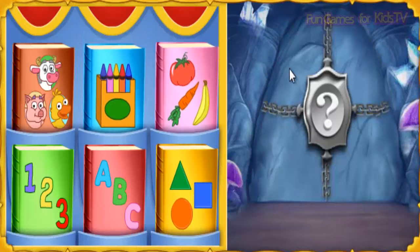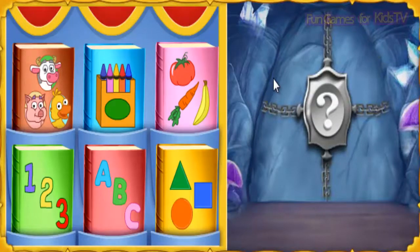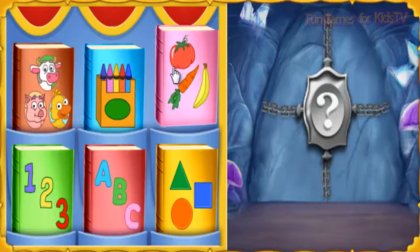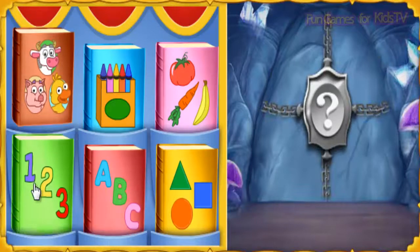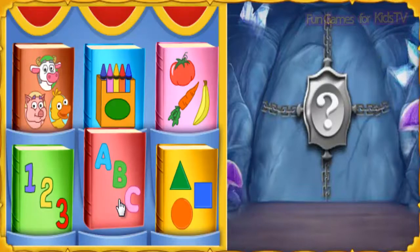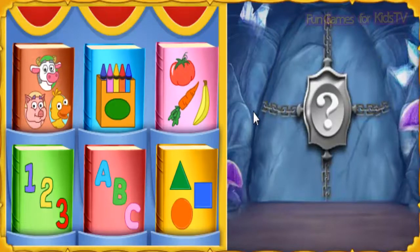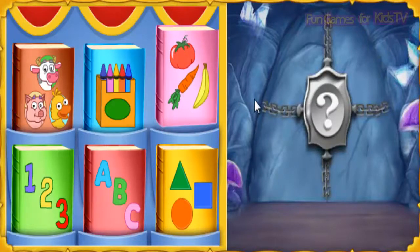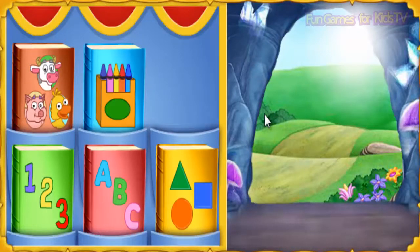This is a book about food! This is a book about shapes. This is a book about sheep. This is a book about letters. This is a book about animals. This is a book about numbers. This book is about food — let's choose this one. Roll over any book: what food is long, orange, and crunchy? That's it — a carrot! We did it. The gate is open. Great job, Lady Knight. You found the knowledge we needed in a book.